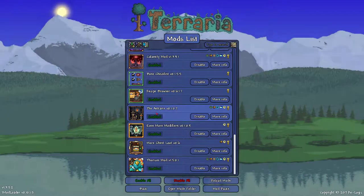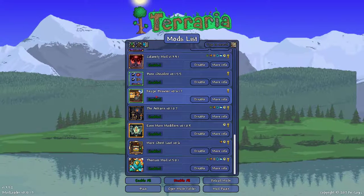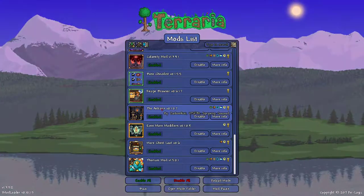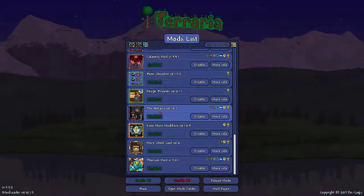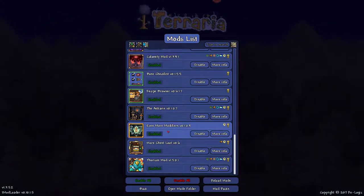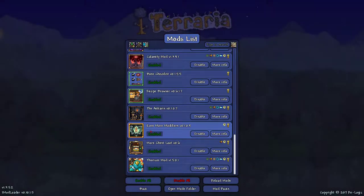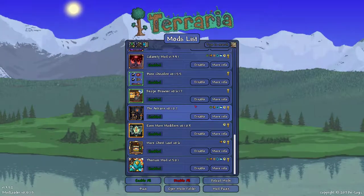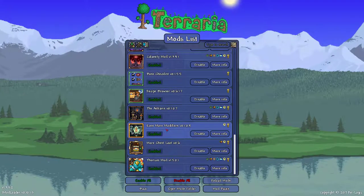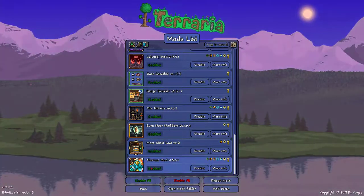A recipe browser — I almost want to say this is like NEI for Minecraft. And Thorium mod, which is another big one, kind of like Calamity mod maybe. I don't know, I've never played any of these. Even More Modifiers, and I've played a little bit through and this kind of bit me in the ass, I think it's from this. More chest loot and Thorium.